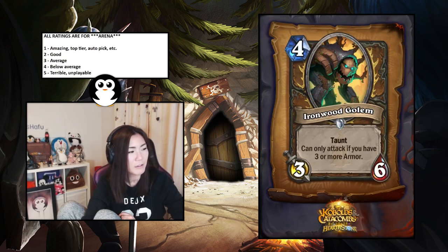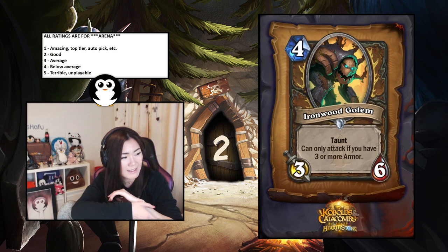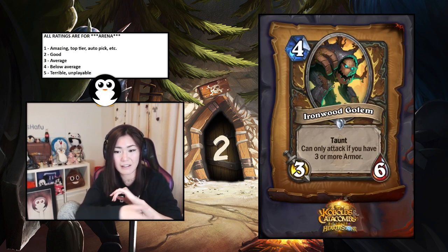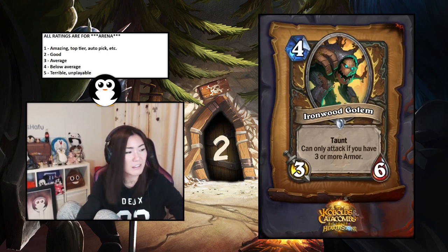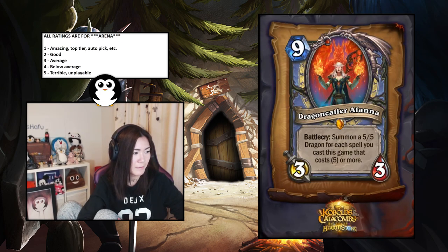Ironwood Golem — taunt, can only attack if you have three or more armor. No one cares if you can attack — it's a taunt, like Tar Creeper. It's a four-mana three-six; like Fen Creeper that can only attack with three armor. With taunts you almost never care if you can attack or not. It's a two.